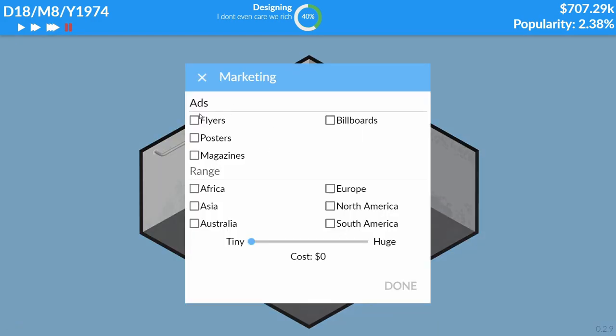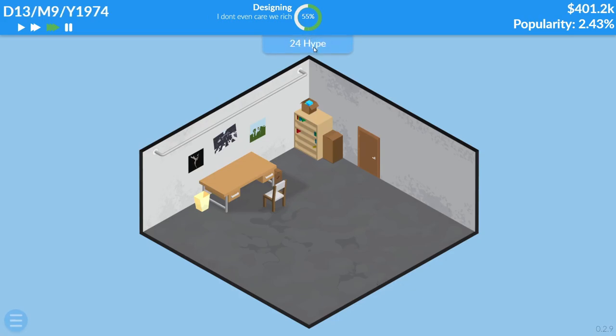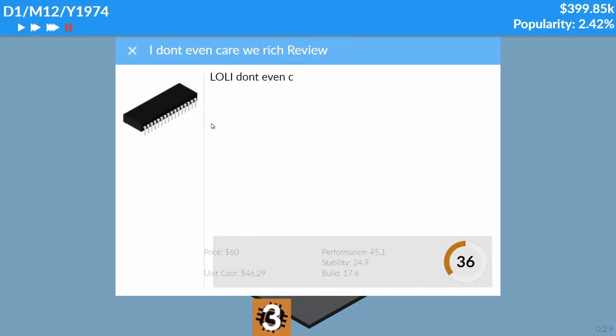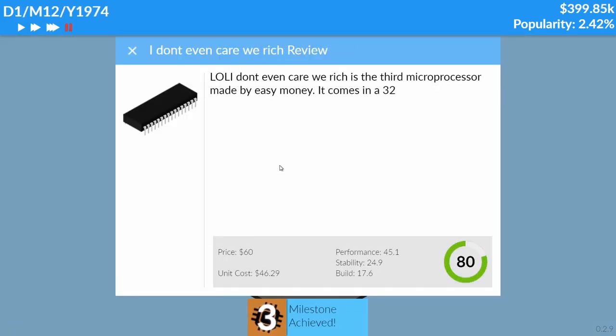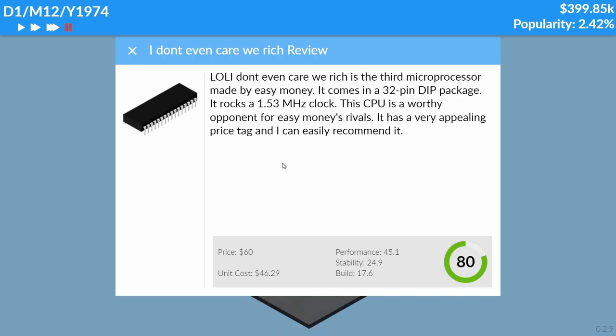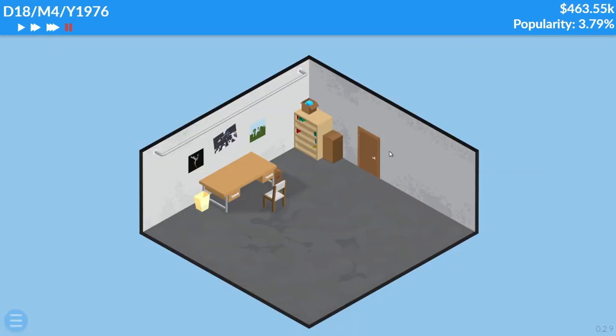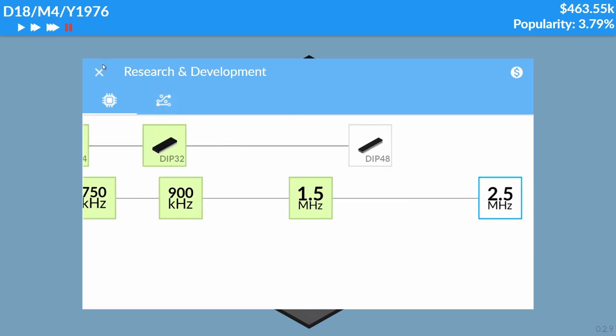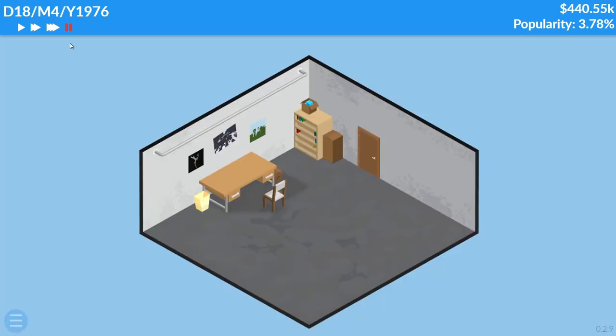We should do marketing in Europe and North America — Huge, 300k. Oh my god, we're building up hype in 1970 — that doesn't make sense! If it doesn't live up to the hype people are going to be so mad. It's really good — extremely good — please make me money. We made a loss of about $250,000 from that CPU because we spent a bunch on marketing.